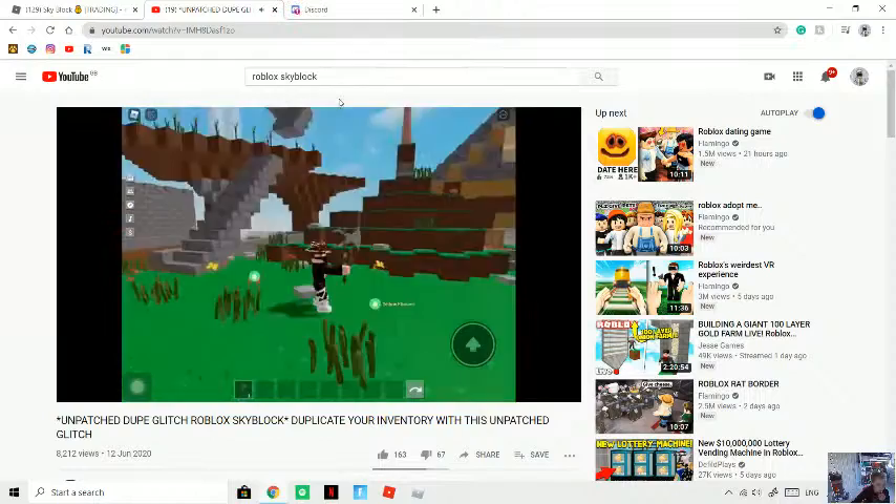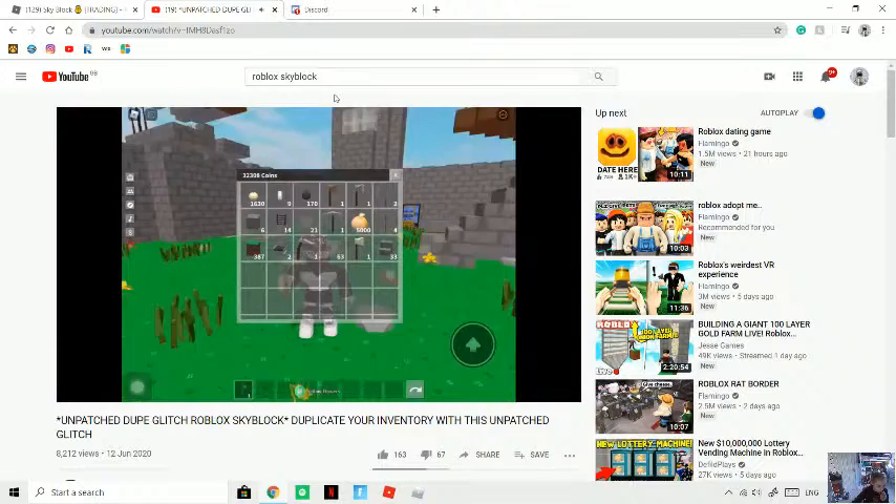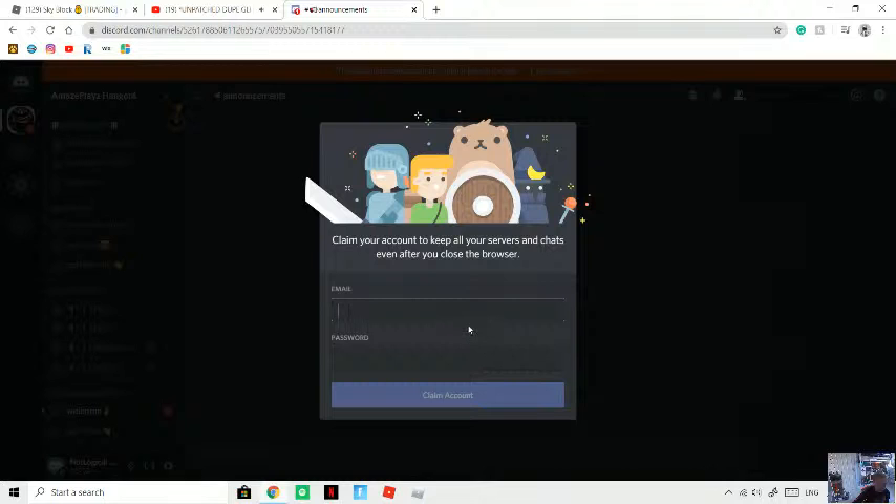All you're going to want to do is click on the slot that your item — the one you want to dupe — is in. As you can see I'm holding it out. Click on your inventory; if it looks like this then you're doing it correctly. Now what you're going to want to do is click the drop arrow, as I'm zooming in right here. This is the very most important step to doing the dupe correctly.